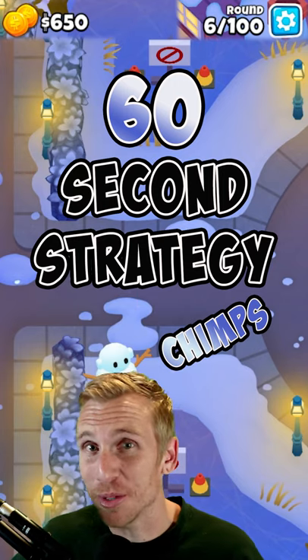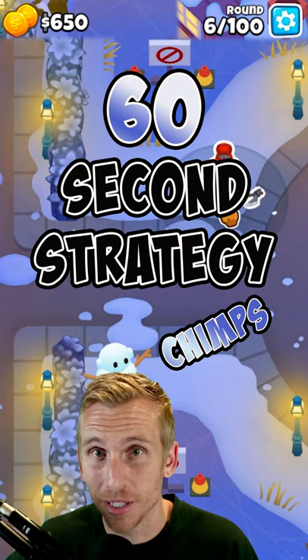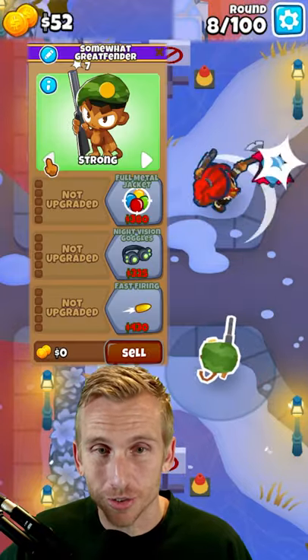Here's a 60-second strategy for Quiet Street Chimps on Bloom's CD6 with no abilities. Place Sada here, place a Sniper here, changing targeting to Strong.